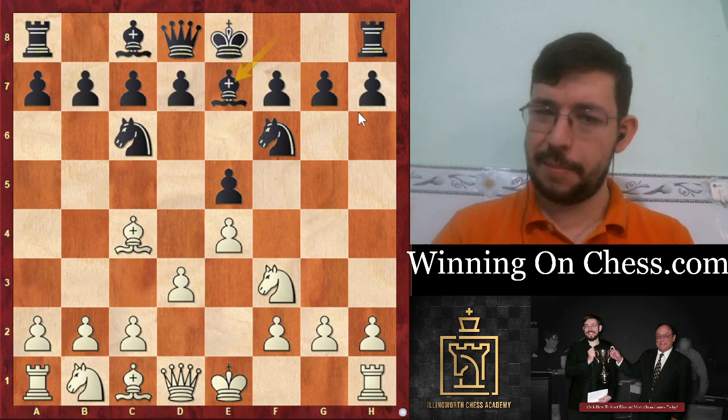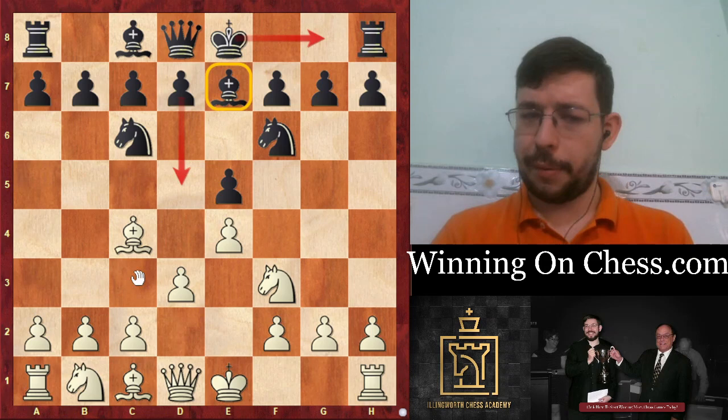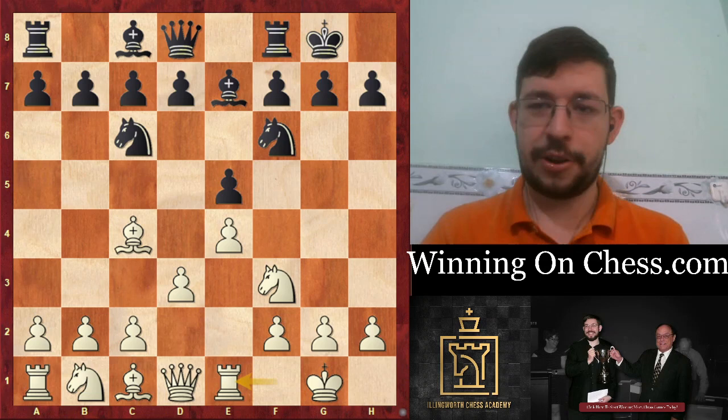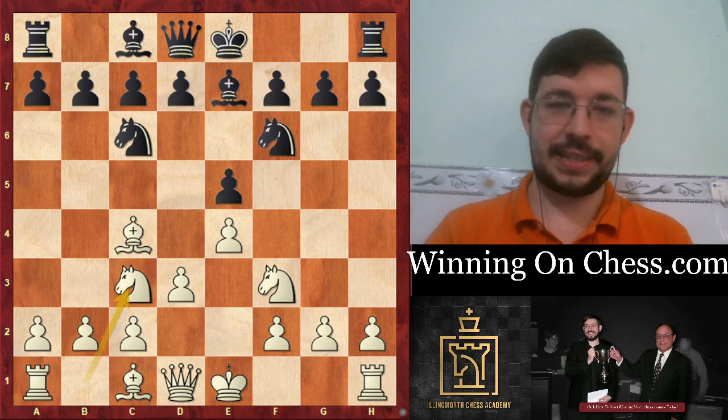In the game, Black played Bishop E7, trying to be a little more creative and maybe have the option of playing a D5 push at some point. That's why White played the move Knight to C3, even though I think castles and Rook E1 is a little bit more critical. But Fedorsavid is a very creative Russian GM who likes to put a bit of fight on the board, and with Knight to C3, I think he wanted to get his opponent out of preparation and just play chess.